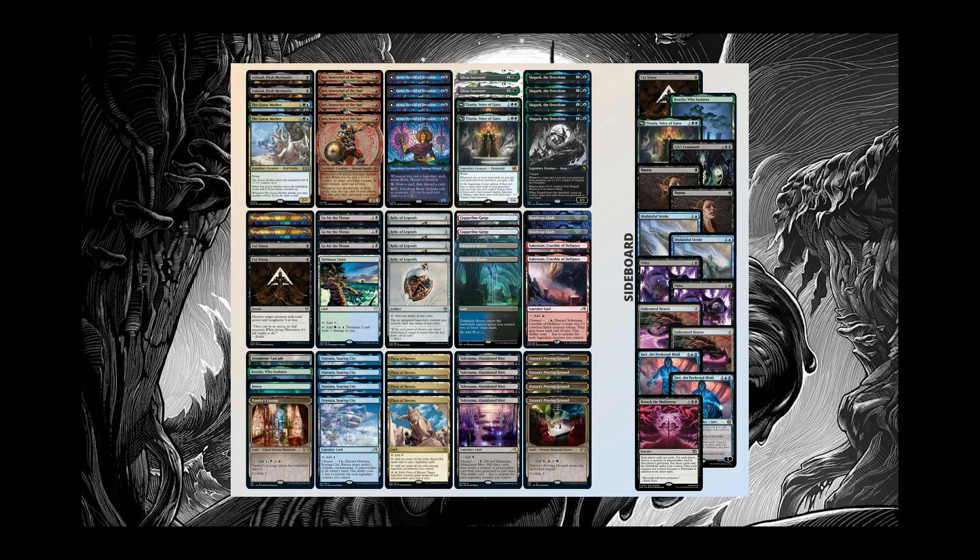Hi everybody and welcome to the channel. Today we'll be playing a four-color Slogurk Legends list. The goal of this deck is to get a lot of material onto the board so that we can reduce our legendary channel land costs and take over the game through overwhelming value.